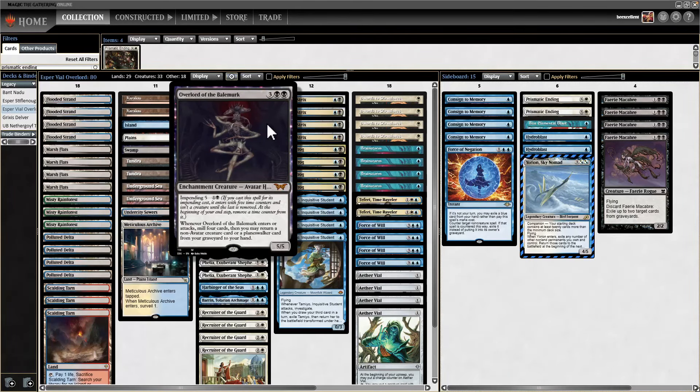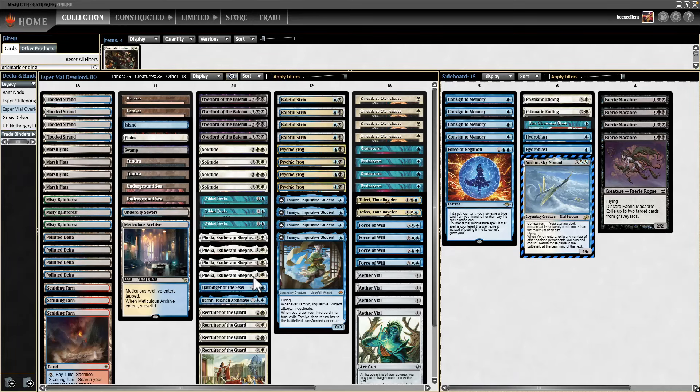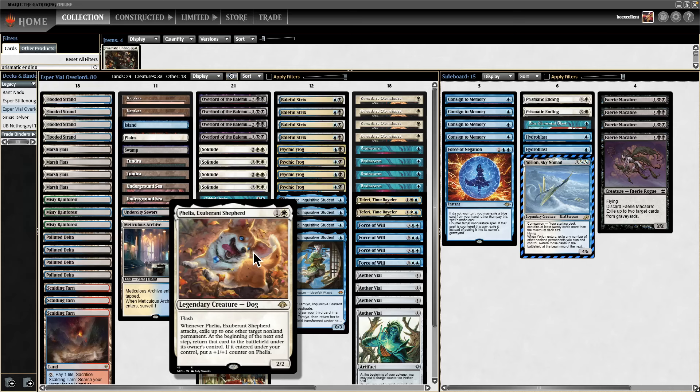What's so good about this? Why are seasoned players like Bob Huang and Jarvis Yu picking up decks based around Overlord of the Bale Merc? Well, if you blink it, it's quite good. We have Felia from Modern Horizons 3, which can blink any non-land permanent whenever she attacks. Flash her in at end of turn 2, turn 3 play Overlord, attack with Felia and blink Overlord — you get two ETB triggers and now it's just a 5-5 in play that can attack next turn. This presents a very good clock and puts a +1/+1 counter on Felia.